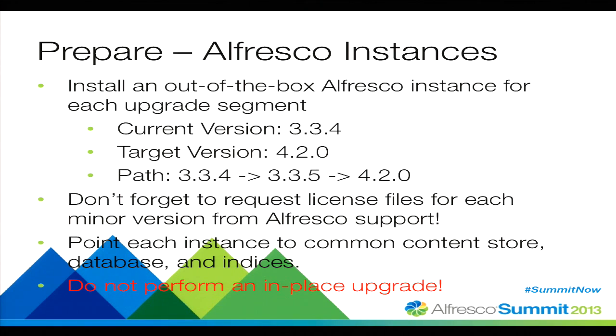For every segment of my upgrade path, I'm going to install a brand new version. In my example, starting on 3.3.4, that's going to require installing 3.3.4, 3.3.5, and 4.2. For each of these, I can put them on the same box — that doesn't matter. The important thing is that we're pointing to that replicated production data set: a restored version of the production content store and a common database copied from production. This is not your live production database — it's one you backed up from production and restored into another schema.